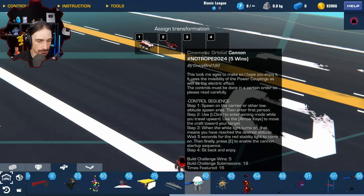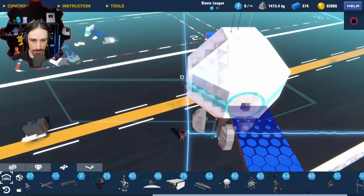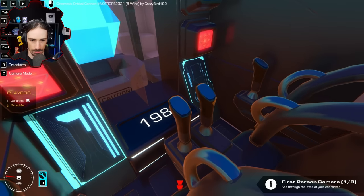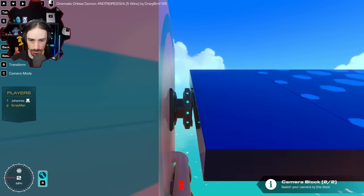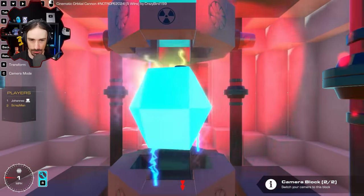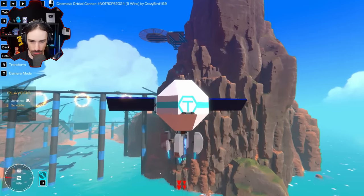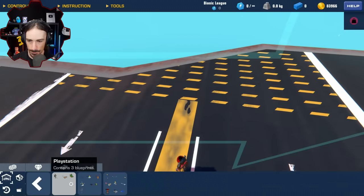By Crazy Bird it's a Cinematic Orbital Cannon. Enter first person, left click, arrow keys, white light, E. I'm slowly navigating to the debris — the white light is on — and fire! We have a whole cinematic firing sequence. Pretty cool — another very subtle use of the power couplers.